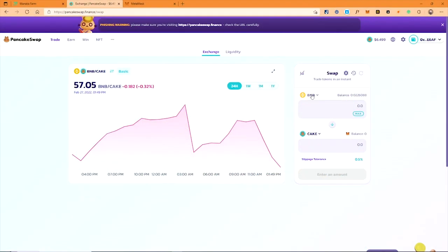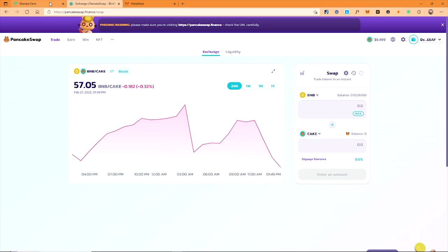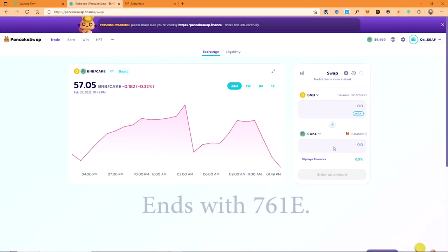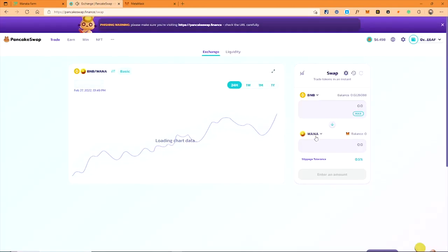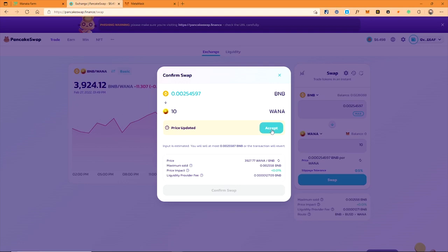I will choose BNB for the first token and for the second token, please paste the WANA contract. Make sure it ends with 761E. Wait for it to confirm that you picked the right token for the first time. I will input 10 in the WANA box and it will reflect the according BNB amount in the first token box. Click swap and confirm with your Metamask.